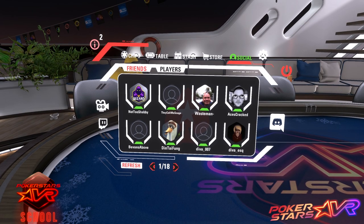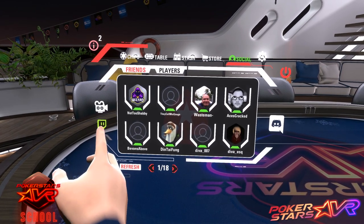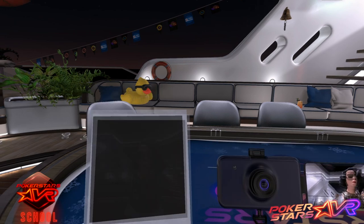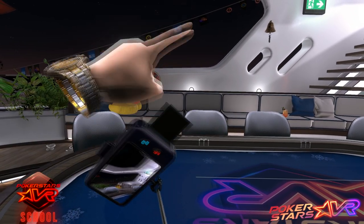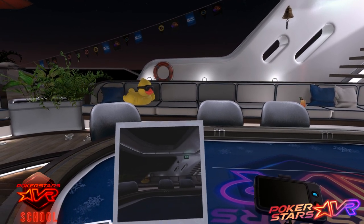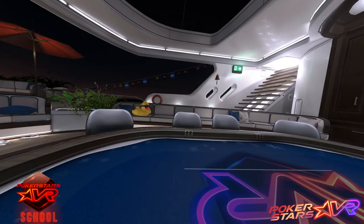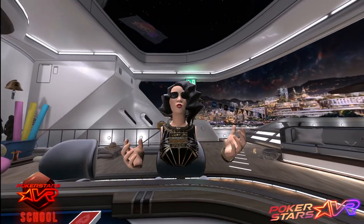PokerStars VR also has a virtual camera. This camera can be found on the Social tab, above the Twitch chat icon. Your camera can be used to take selfies as well as pictures of other players. These pictures will be stored on your PC in the Windows Pictures folder. The camera is also helpful to streamers, as by pressing the red record button, you can use it as a third-person camera to replace POV.